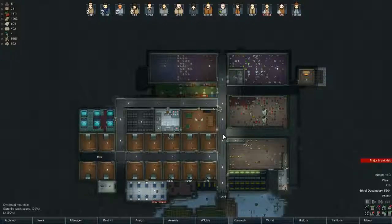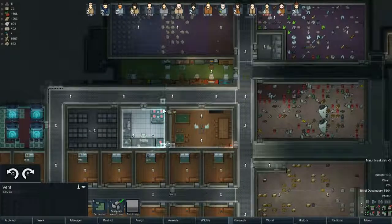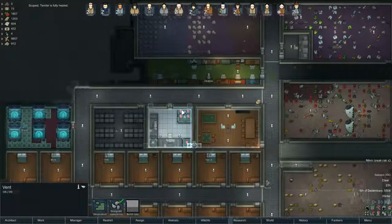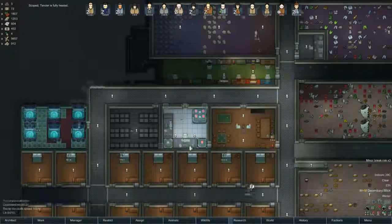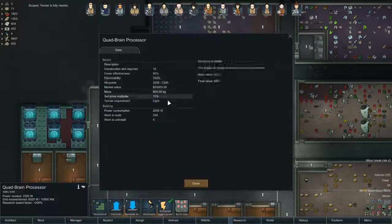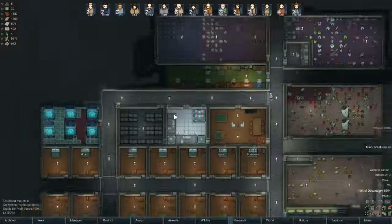Hello and welcome once again to RimWorld. We're going to speed up time straight away. One thing I want to do is add a new vent there and there. The reason I'm putting so many vents in this room is these processors add quite a bit of heat. I'm worried that if I build too many of them, this room is going to become a furnace. If it's pushing heat out to the rooms and corridors near it, that will help keep it balanced to the rest of the base.